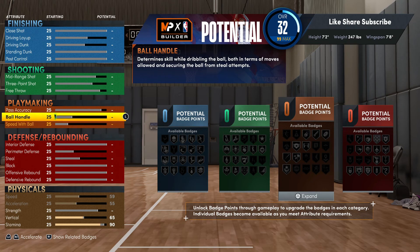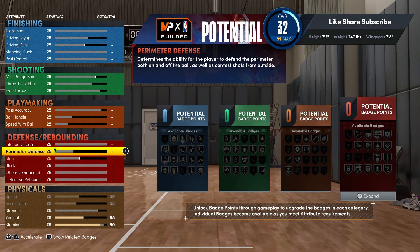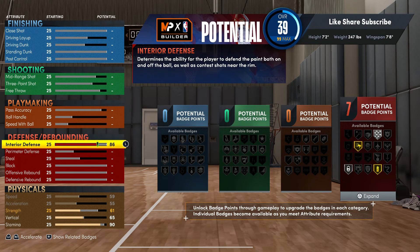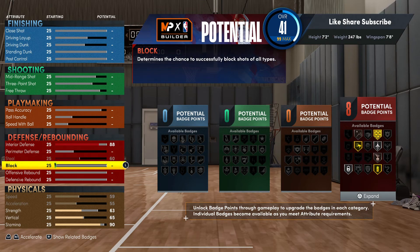We're gonna go to the defense. You're gonna want to go 88 on your interior defense — not 86, my fault — 88, so we're getting a gold brick wall. That is a great badge to have, especially if you're not trying to get pushed out of the paint. Go 60 on strength, and max out the block at 99 so you're gonna be punching everything.